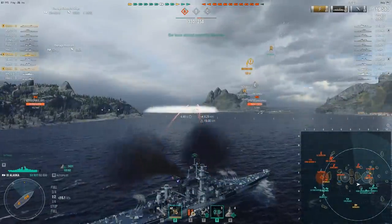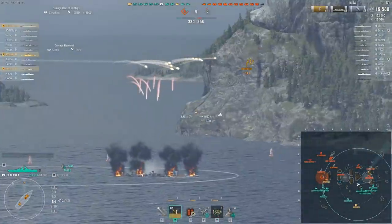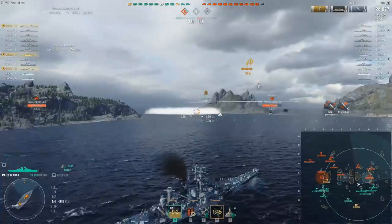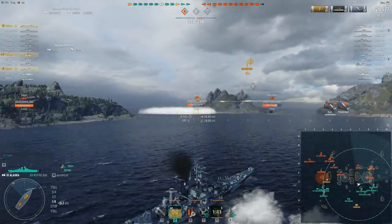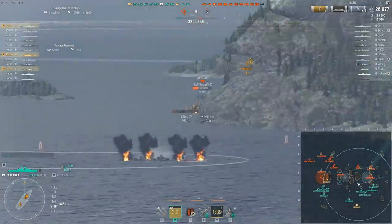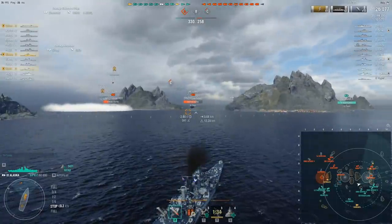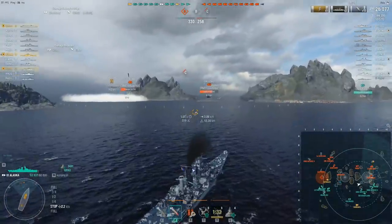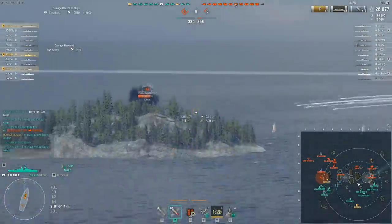Even though I have a Gneisenau in front of me, the Cleveland gave me the shot, so obviously I'm going to take it. Whatever damage I can do to him he's not going to be able to recover. So if you can find those early shots against cruisers with armor piercing, go for it. I've had games where Buffalos or Des Moines just disrespected me, and AP'ing them at the beginning put a real damper on those heavy cruisers.